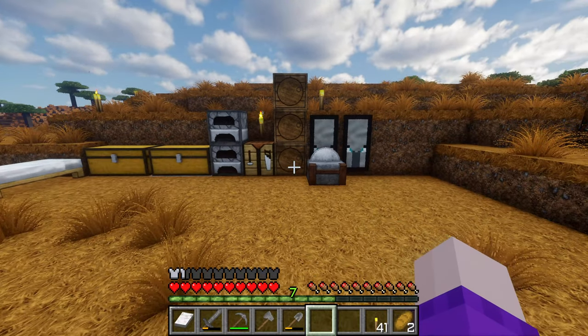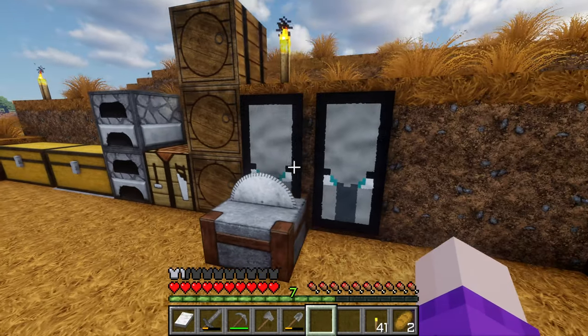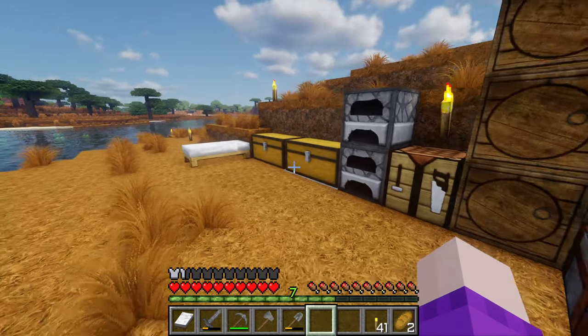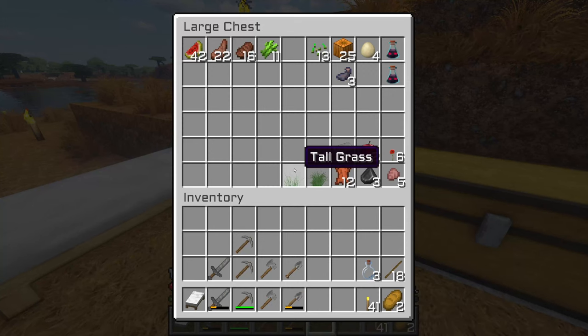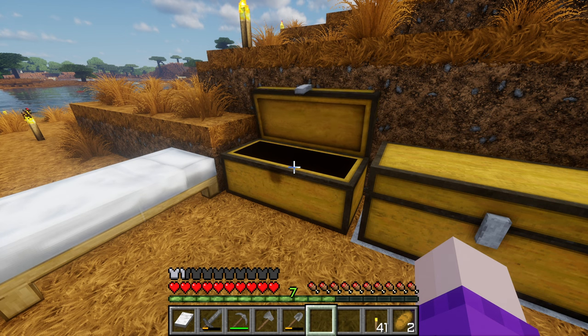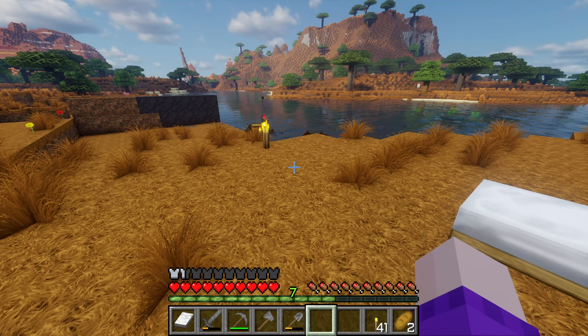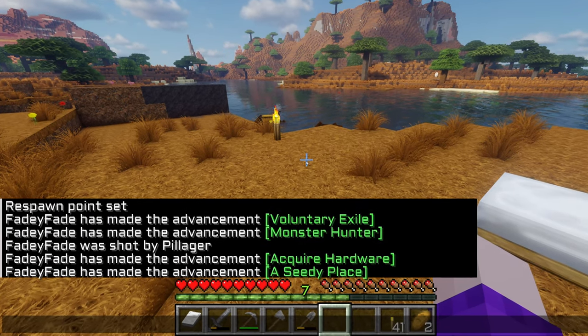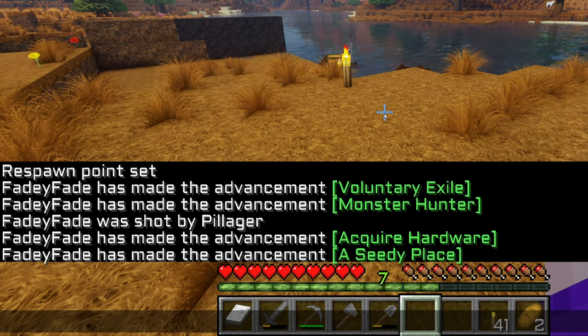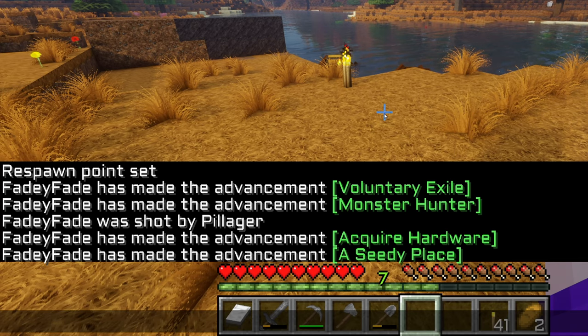I haven't done much but as you can see here I have been raided twice by pillagers, and there are some ominous bottles right there. The achievements: A Seedy Place, Acquire Hardware, Monster Hunter, and Voluntary Exile - yes, pillagers of all things, little monkeys.